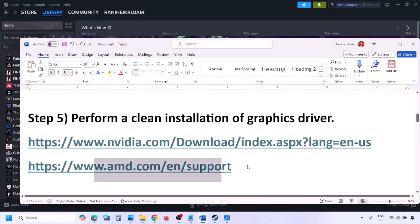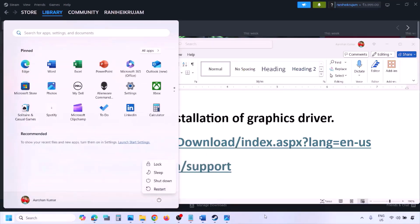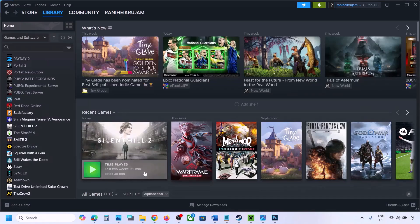AMD card users should go to the AMD website, but first uninstall the currently installed graphics card driver. Restart your computer, then go to the AMD website, select your graphics card, download the latest driver, install it, restart your computer, and then check.